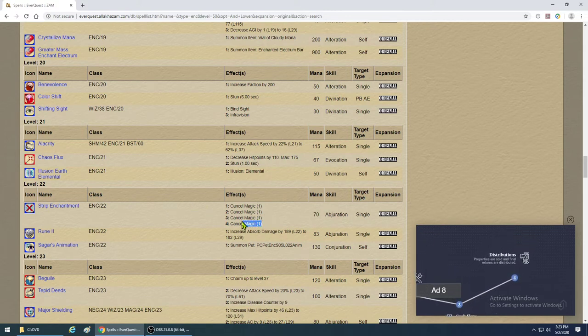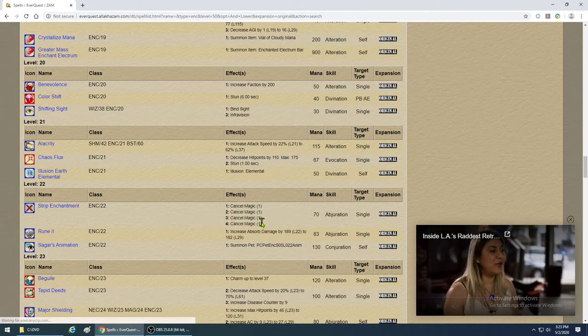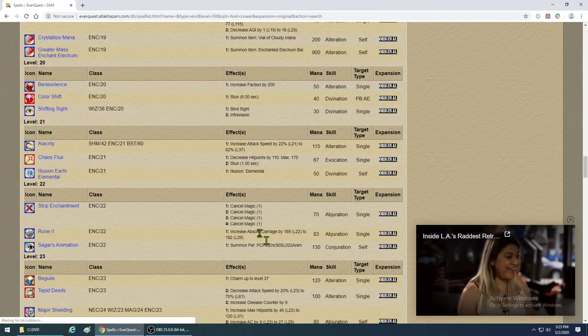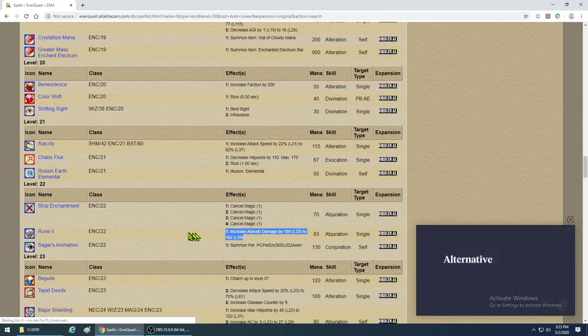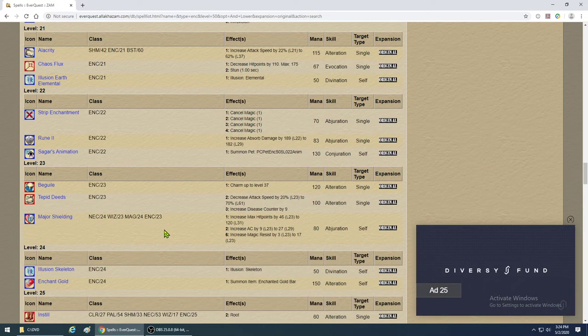Strip Enchantment is a research-only spell like Mesmerization — you want this. It's really good for tearing off four debuffs from a monster at once. Rune 2 — for certain situations where you want to protect a tank from melee damage, pop that on them.